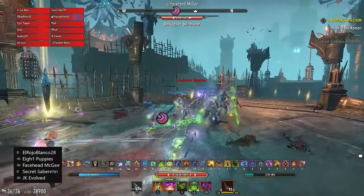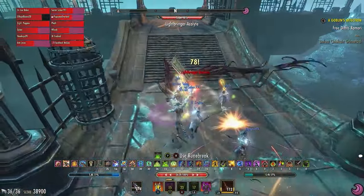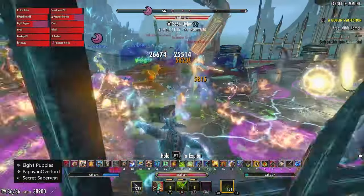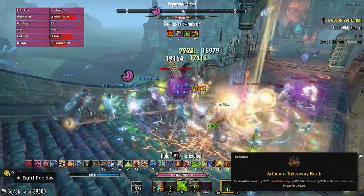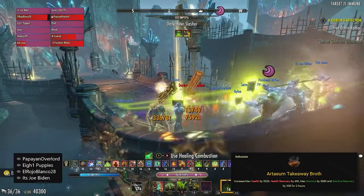Sustaining on the dummy is far more difficult than sustaining in content, so you should be able to run the Bi-Stat options in Dungeons and Trials. But if you find your Stam sustain to still be an issue, your final consideration should be Arteum Takeaway Broth, which offers a lower amount of Stam and Stamina Recovery than Lava Foot but gives max health, creating a happy balance between damage, sustain, and survivability.